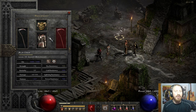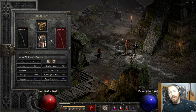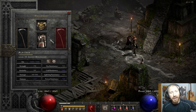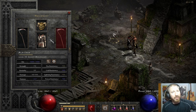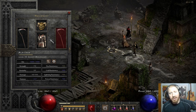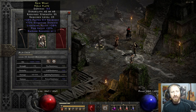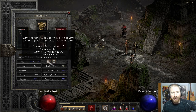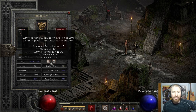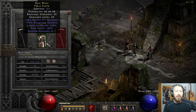You can take Rockstopper instead — it has a ton of resistances, 10% damage reduction, and 30% faster hit recovery, just very nice stats for any mercenary. In many cases though you'll want life leech on the helm. I've seen some mercenaries with Chains of Honor ethereal body armor, which does provide life leech. But Chains of Honor is very expensive and your mercenary doesn't really benefit that much from the skills on it.